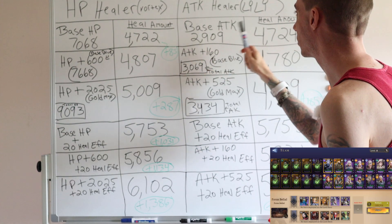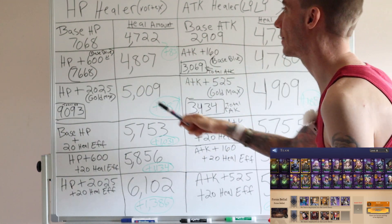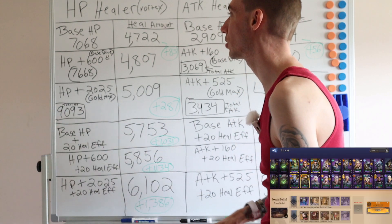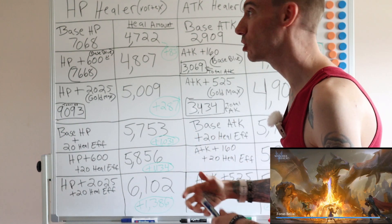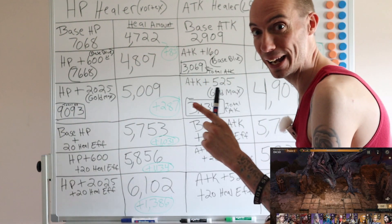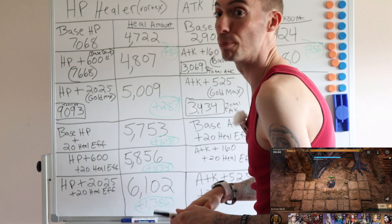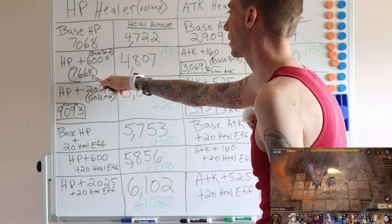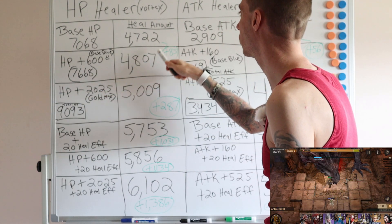Right off the bat, based on their base attack and base HP, Lily only out-healed Vortex by two — and that's even with that extra 1200 from the awakened state. So at the beginning, attack healers are slightly stronger than base HP healers. Moving on it does change. Next test: we added a base blue gear piece which increased the HP by 600, giving a heal amount of 4807 — an increase of 85.